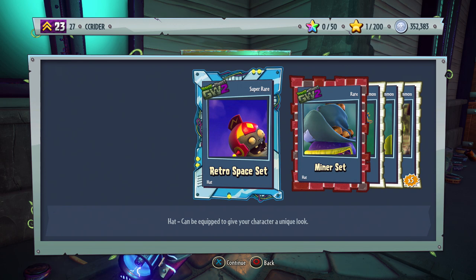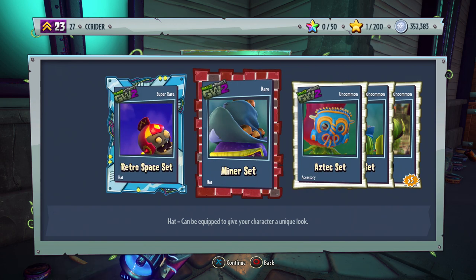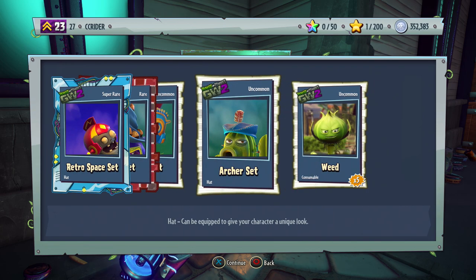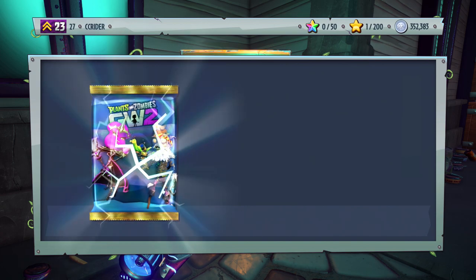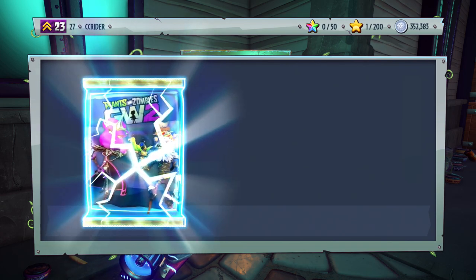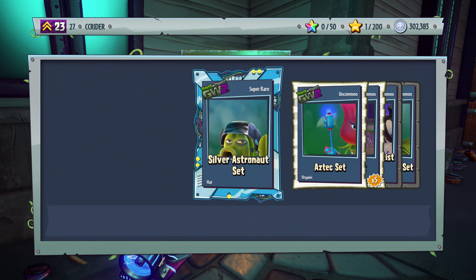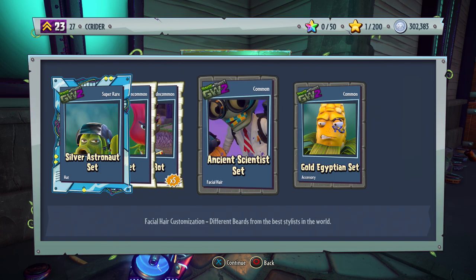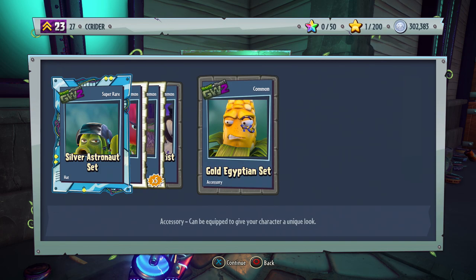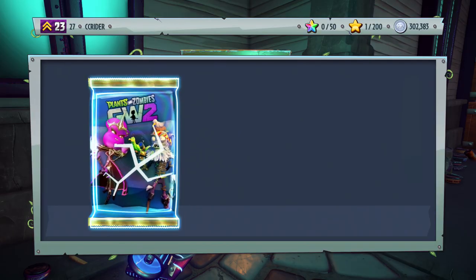Thirteenth pack — no character sticker: Super Rare Retro Space set, Miner set, Aztec set, Archer set, and Weed. Fourteenth pack — our seventh-to-last: Silver Astronaut set, Aztec set, Rocket Bot, Ancient Scientist set, and the Gold Egyptian set — that golden one looked really cool. Six more to go; really need that hashtag ZebraLuck.